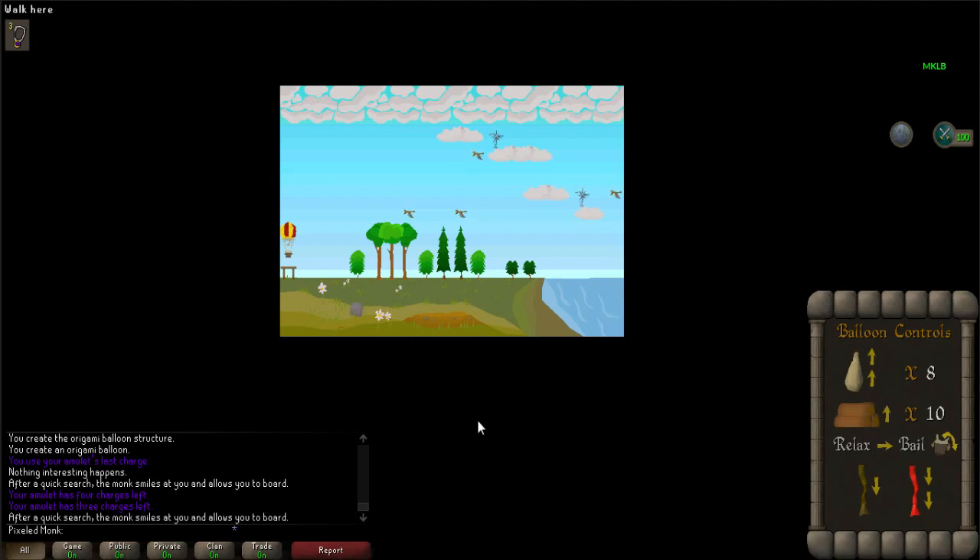A new interface will appear. Your job is to balloon through the course without hitting anything, including the clouds, birds, trees, and more. You maneuver the balloon using the interface on the bottom right-hand corner. Choosing any of the options will automatically make your balloon go one space to the right. You will see a sandbag, logs, relax, bale, brown rope, and red rope options. Don't worry about what these do — just follow the instructions exactly to complete the following challenges.